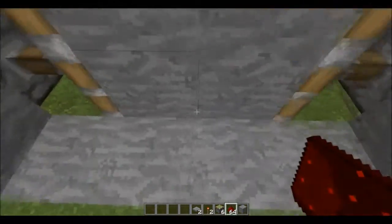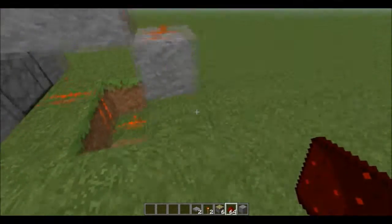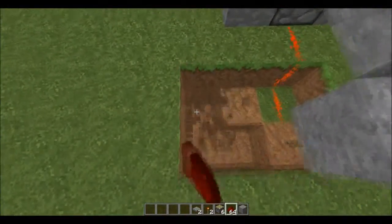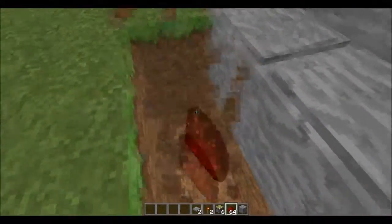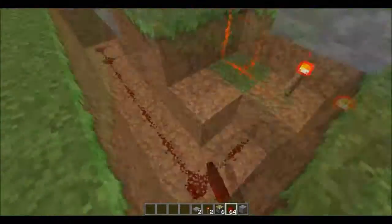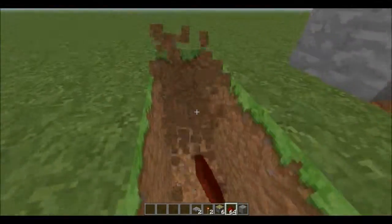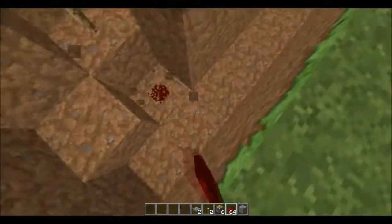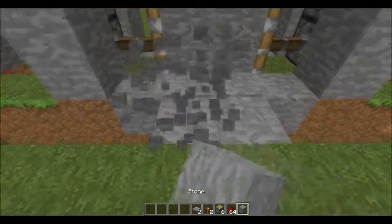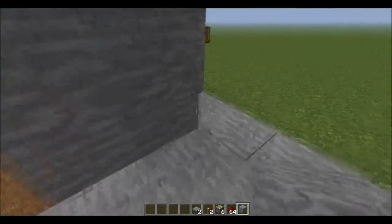Now you notice you can't open it, because you haven't put the redstone down to your pressure plates. In order to do this, you just take a two-block trench all the way to your pressure plates and do this. Do it on the same side for both. And now you should be able to open up your pistons with these pressure plates.